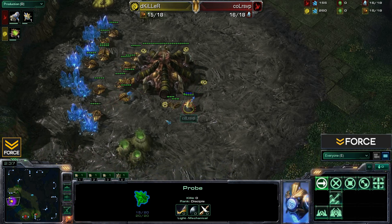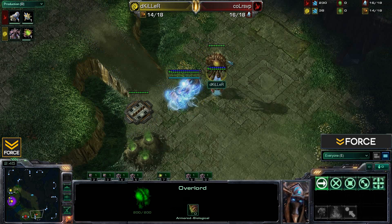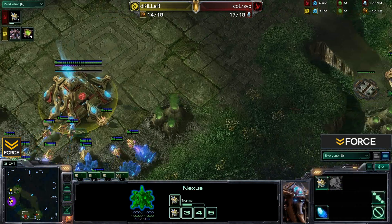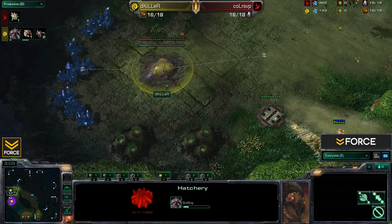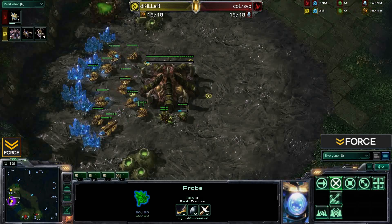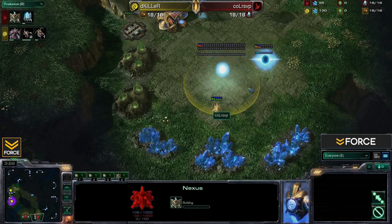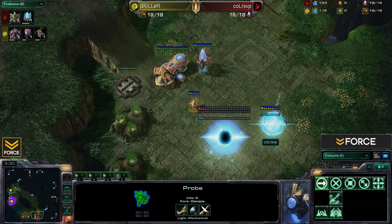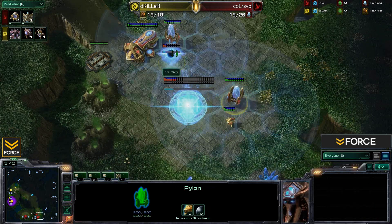There's a little probe harass coming down from RSVP — not likely to kill anything, just trying to be a nuisance. The Overlord has now spotted the Forge. Looks like RSVP is saving resources for a Nexus first rather than rushing cannons. There's the expansion for Killer, and RSVP is dancing around with that probe. No extractor yet. There's the Nexus and a next pylon to clear the supply block. We're seeing a diagonal Wall-Off going in, along with the first cannon.